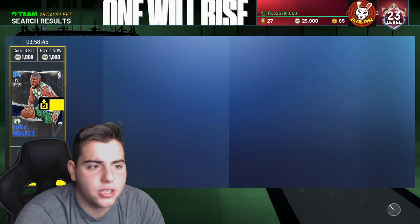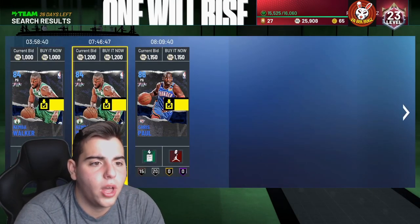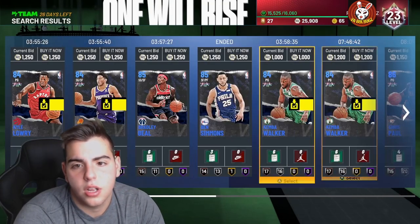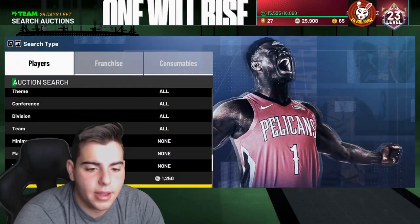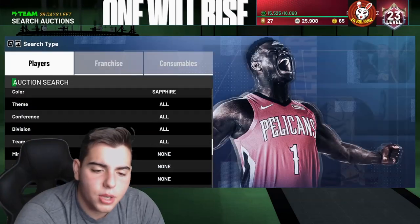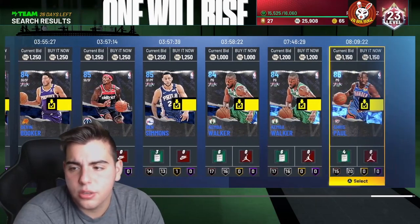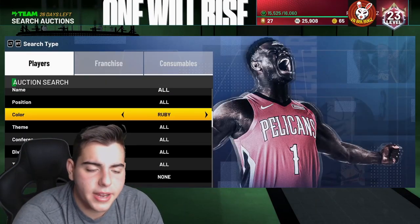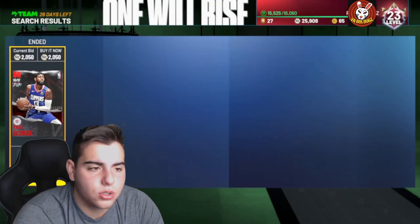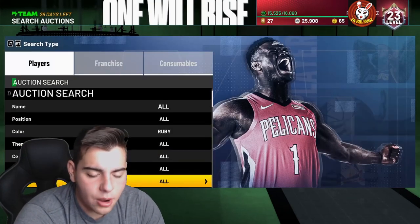If you want to make quicker profit and you're not that patient, the sapphire filter is most likely the one for you. This one requires no help whatsoever — it's just straight sniping. That's a snipe and it's gone — 1,200 for Ben Simmons, I could have made a thousand MT clean in one second. Definitely try sniping out sapphires if you don't have that much MT. You can literally flip them in seconds and make a lot of MT that way, same with rubies and amethysts.